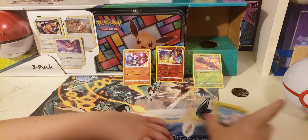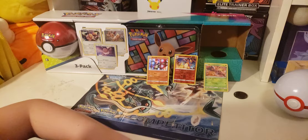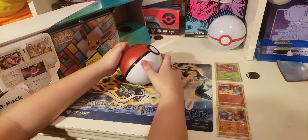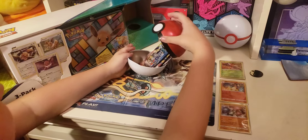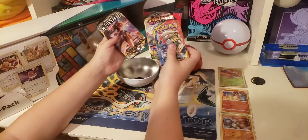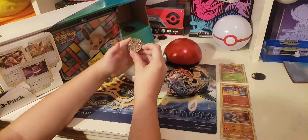So that's for the Primary Ball, and let's do the Poke Ball next. So now we have the normal Poke Ball, and hopefully we get some good pulls. Cosmic Eclipse, Vivid Voltage, and Sword & Shield Clash, and their coin is another Dragonite.